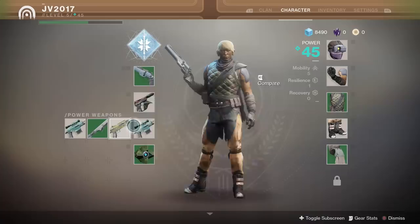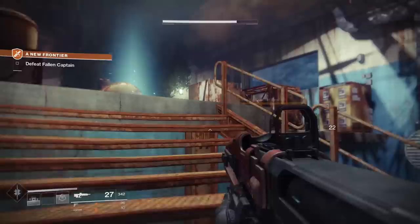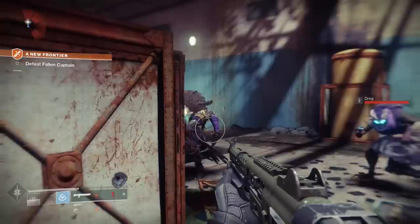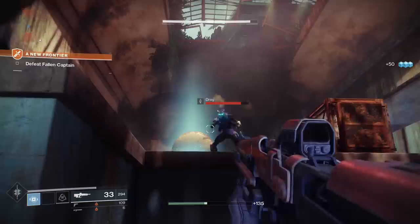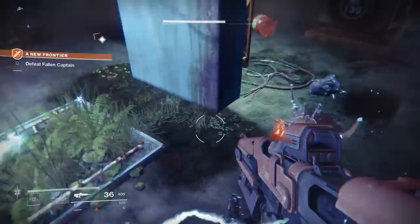Since power weapons are so strong, you'll want to know exactly how to get ammo, and in Destiny 2, there's a very definite way of doing that, and that's by killing elite enemies. Any enemy with a yellow bar is considered elite in this game, and another way to tell is if they have some kind of fancy name attached to them. Oftentimes, it makes sense to pull out your power weapon to defeat these enemies, because they're not easy. And the good thing is that once you've killed them, there's a good chance that they will drop more power ammo for you.